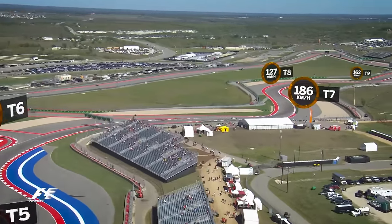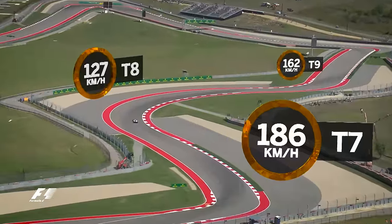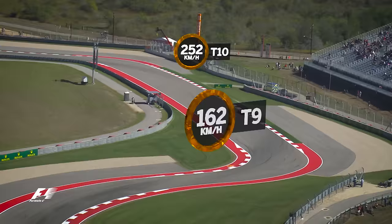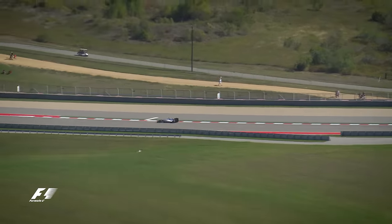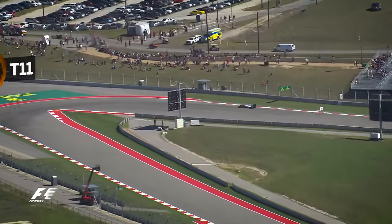Turns 7 and 8 follow immediately, with Turn 8 a double apex 127kmh corner that feeds directly into Turn 9. The drivers step on the gas through the fast left kink of Turn 10 and keep the power down until they reach Turn 11, then slowing to just 78kmh for the second gear left-hander.